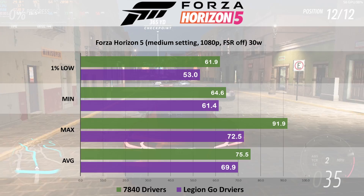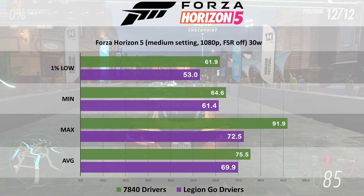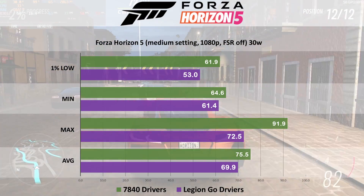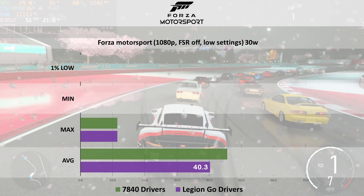Our first game is Forza Horizon 5, which is clearly running better on the 7840U drivers. For our average we have about a 5 frame advantage here. The game also seems to run a little bit more stable. If you look at the 1% lows, we have an extra 9 frames per second on average.